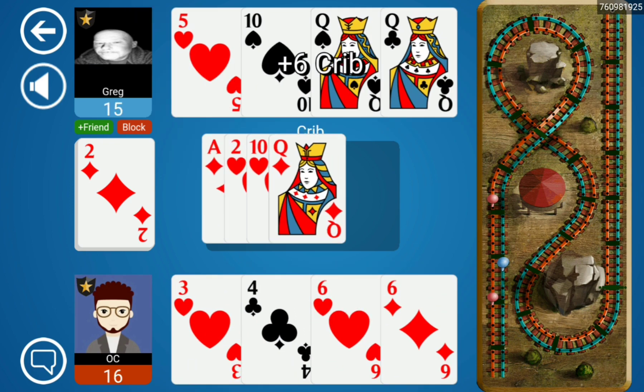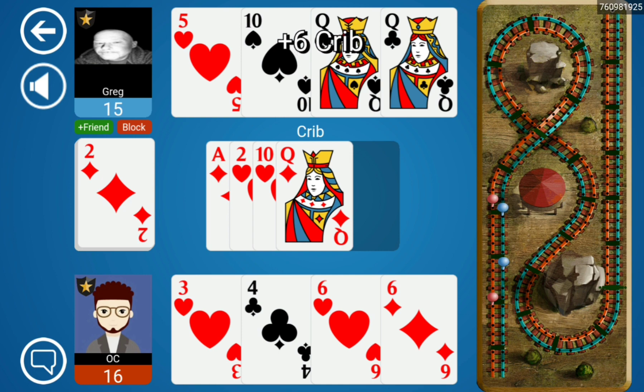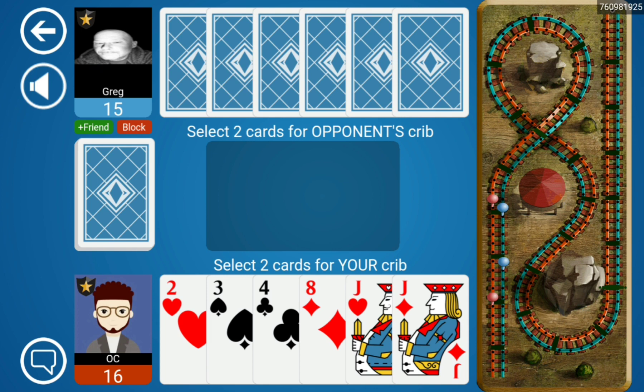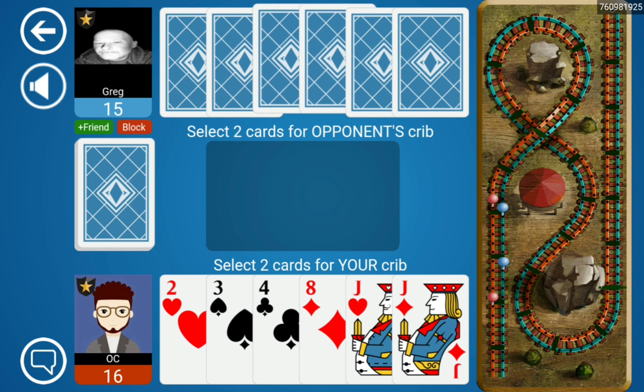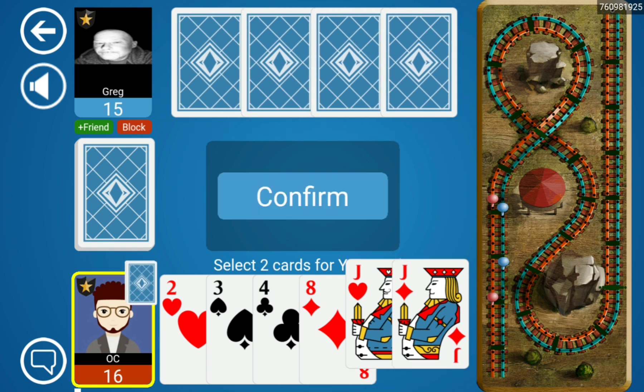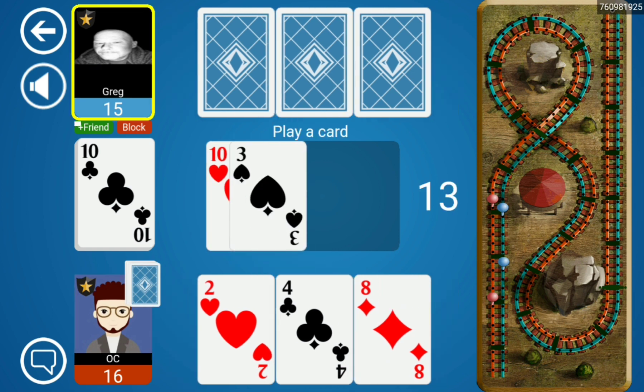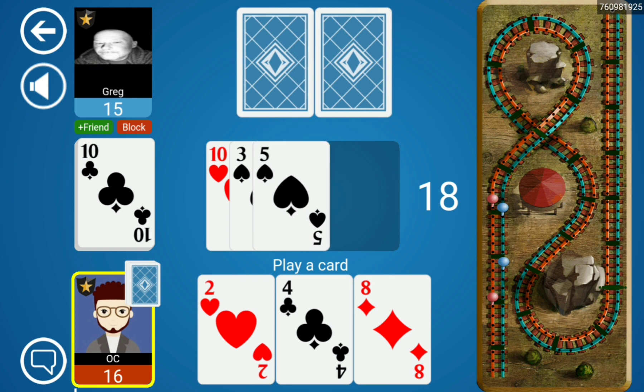The idea is you play out your two sixes, which makes the total 22, and if your opponent only has tens and fives it forces them to play out their five, and then you get to make a run and 31.